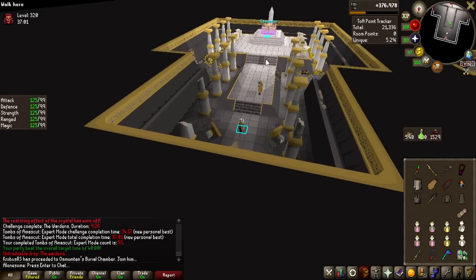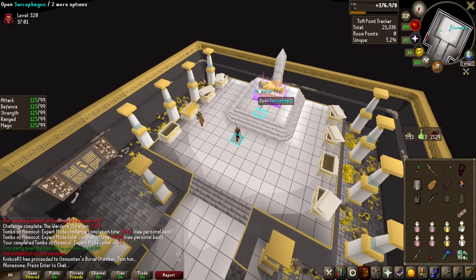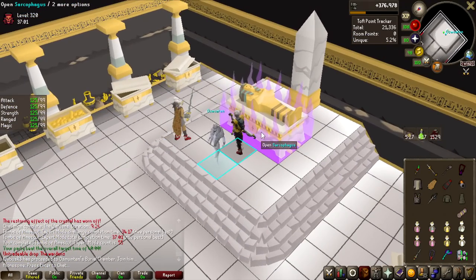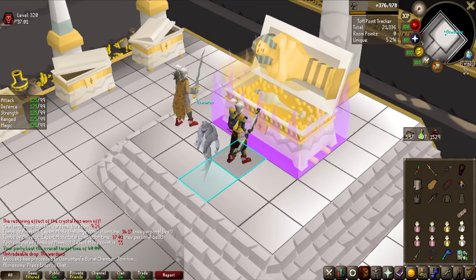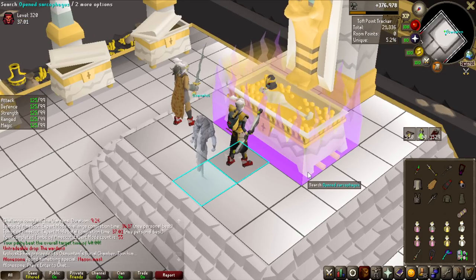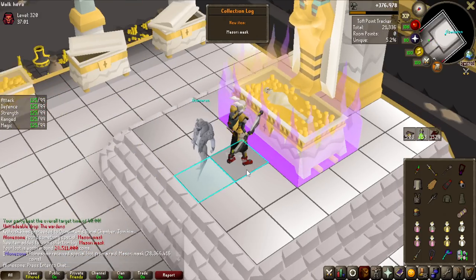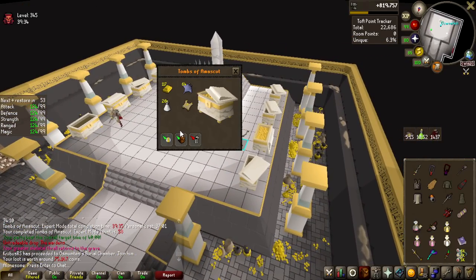Oh, we got it! Wait, is it mine? It's mine! Finally - the first personal purple! Holy, let's go! 5.2% chance. The item I'm hunting for is the ring, so let's see what I actually get. First out of three potential purples - please be something good, just not the ward. The ward is the only thing I really don't want. Okay, it's something - we take it! Also got an elite clue scroll and 800k loot.